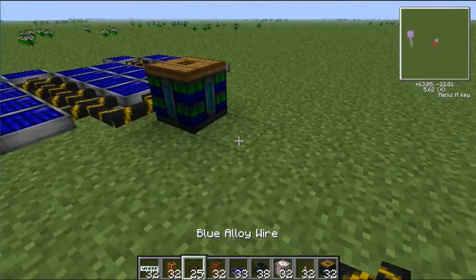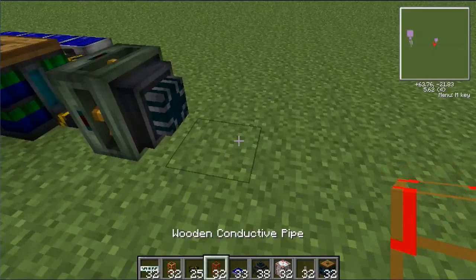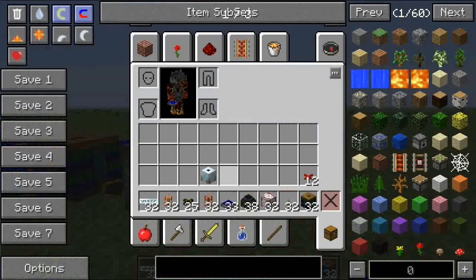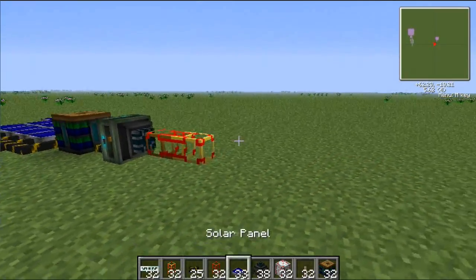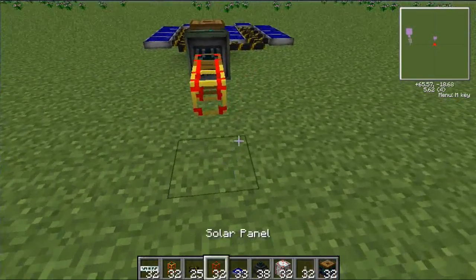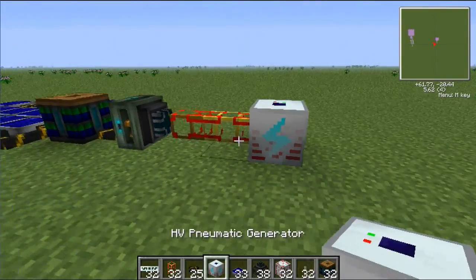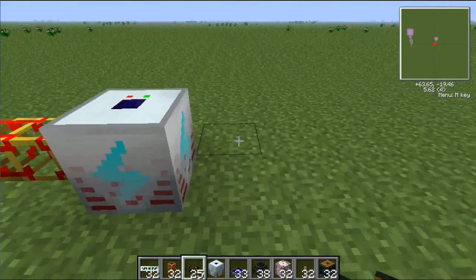Then you run the blue alloy wire from the bat box to a Bluetricity engine. The engine can actually send power to the conductive pipes, which is a wooden conductive pipe. It actually produces energy like a steam engine or a combustion engine. Then you can actually convert this with an HV pneumatic generator, which can basically turn Buildcraft power into IC2 power.